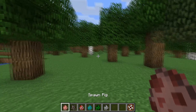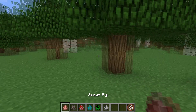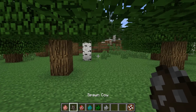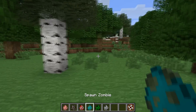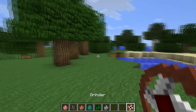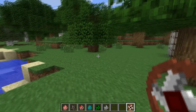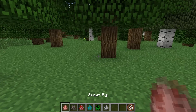This grinder can currently only be attached to one of 6 mobs: the pig, the cow, the chicken, the zombie, the creeper and the skeleton. It'll only work on these — the other mobs haven't been coded into it yet. So you can't place it on a sheep and get loads of wool and stuff. But anyway, I'm going to show you what it does.